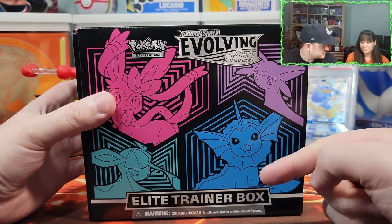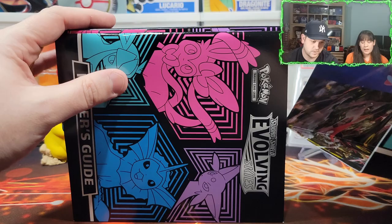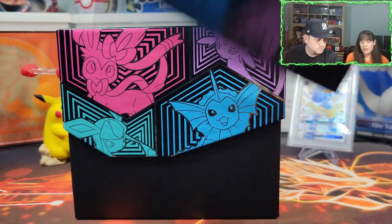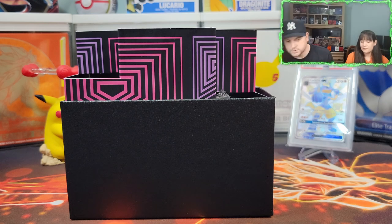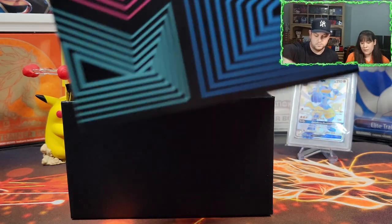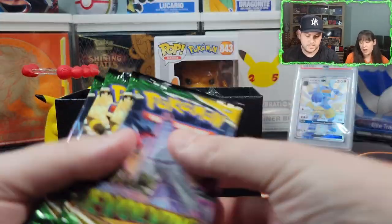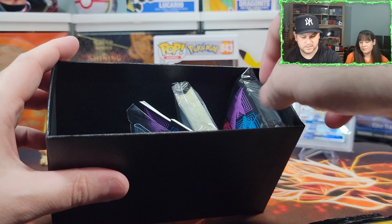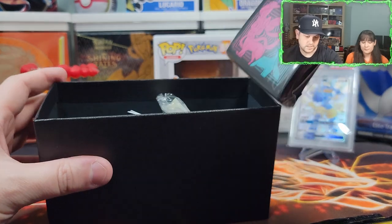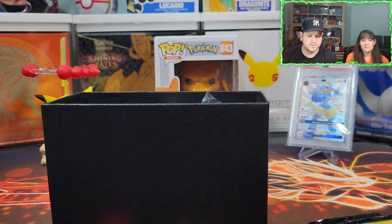Because this is a different ETB, are the sleeves and everything inside different too? The sleeves are different, the book cover, the dice, the book — but the actual card packs are the same. Good to know; everybody likes a different pair of dice. Eight packs again, some dividers — pretty much the same everything. Let me clean this up, organize the packs, and we'll get right into opening.